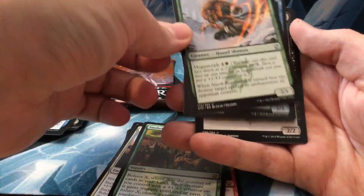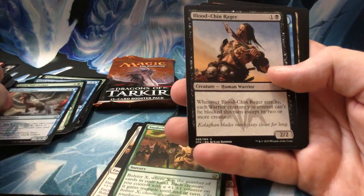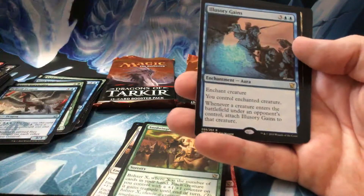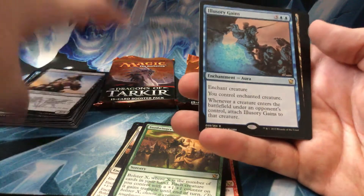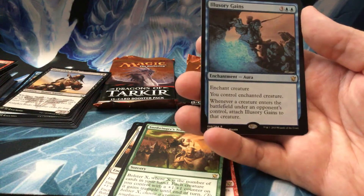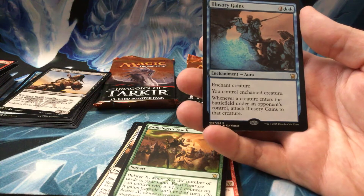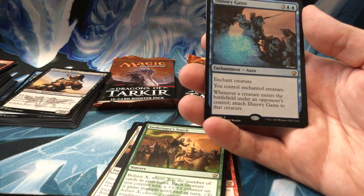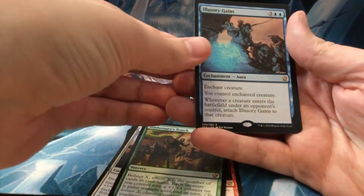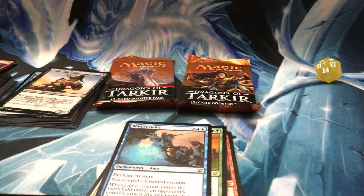Ainok Survivalist, Belltoll Dragon, Blood-Chin Rager, and Illusionary Gains — another enchantment aura. Five mana, Enchant Creature. You control the enchanted creature. Whenever a creature enters the battlefield under an opponent's control, attach this card to that creature. That's pretty cool. It's like a permanent Act of Treason.